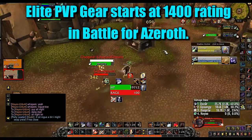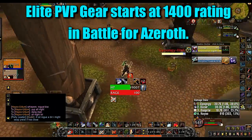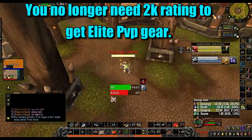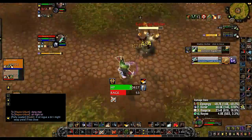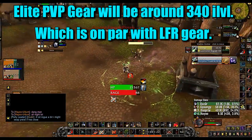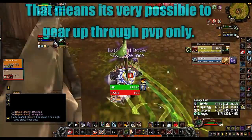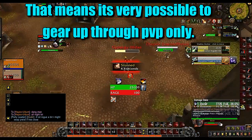Regarding elite PvP gear: in Legion you needed a 2k rating to start obtaining elite PvP gear, but that has changed in BFA — now you can get elite PvP gear starting at 1400 rating. This elite gear is likely going to be on par with LFR gear, around 340 item level, and Blizzard stated it will scale up as your rating increases, so there's a good chance you can gear up a fresh toon just by doing arenas.